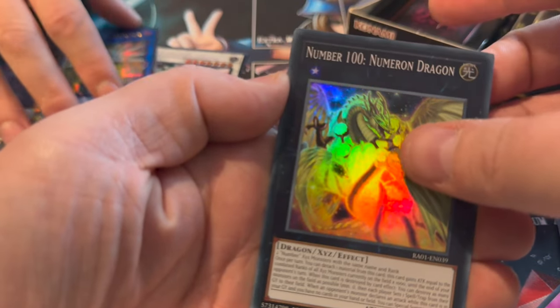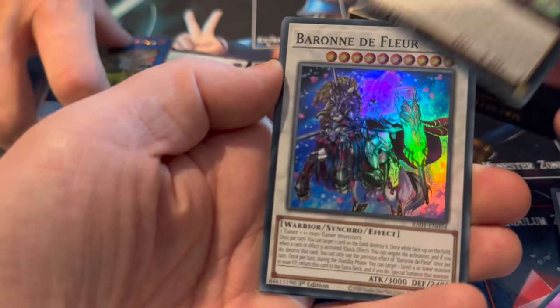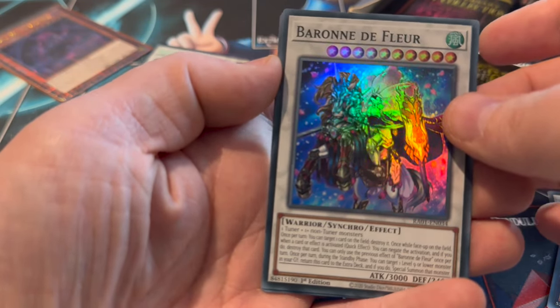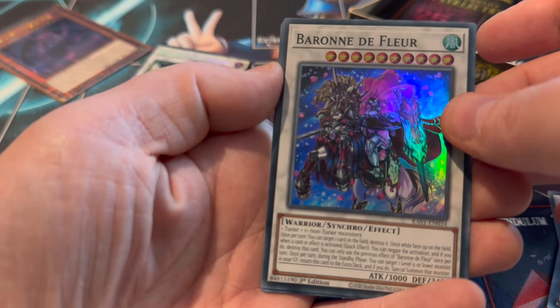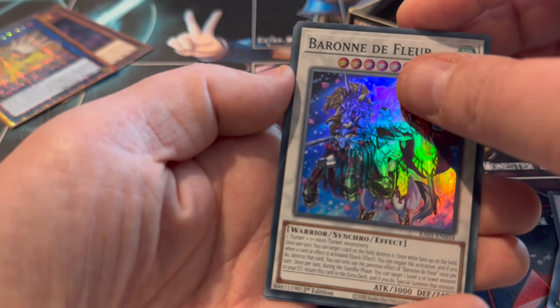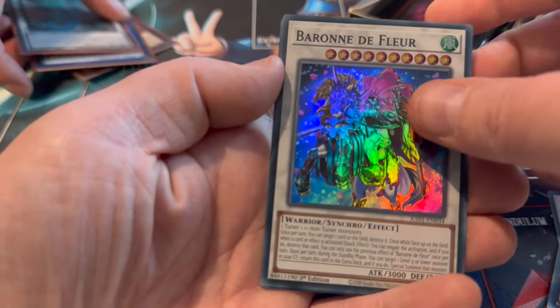Oh my god, Numeron Dragon is in here as well. Bar on the Floor as a Super - like, who would have thought you'd see this meta staple card as a Super so quickly. But it also means if you want to build a deck, there are some staple cards in this set you can pick up cheap and play at low rarity.